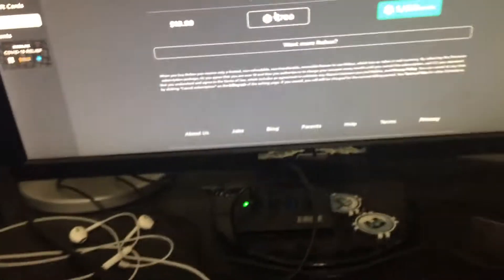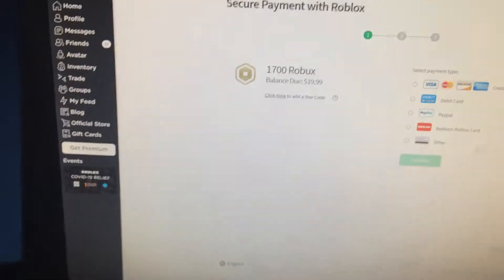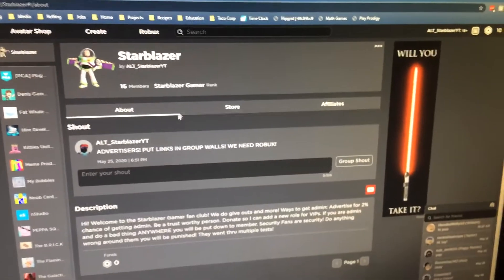First, you are going to need to get some Robux, which I'm not going to demonstrate right now, but you can get into the thousands or however much Robux you want. So you just purchase your Robux, and then once you do that, spend a hundred or so on a group. Or you can just not do that.